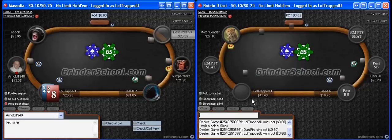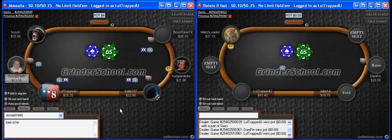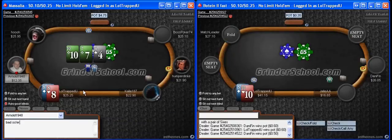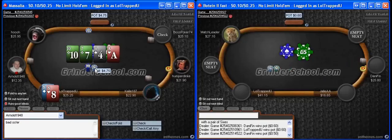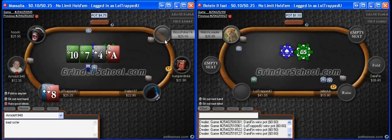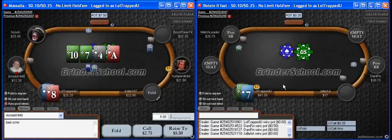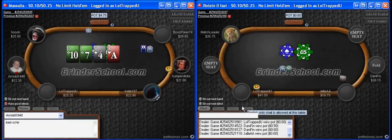Seven-deuce suited is whooping pocket aces' butt in this video. Here would have been a pretty interesting spot had Kali not called. I definitely can call for set value, and in a multi-way pot, I think people are going to play their hand pretty straight forward. By being out of position, my opponent took a free card and he probably got there on the turn. Someone has ace-x in their hand, so even if he doesn't have an ace, he probably should bet his turn a lot, seeing how we've all checked to him again. You can see how the power of position allowed him to take a free card, which then probably allowed him to get there or at least represent getting there.